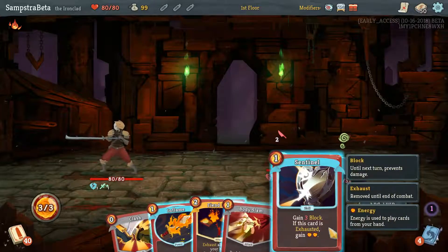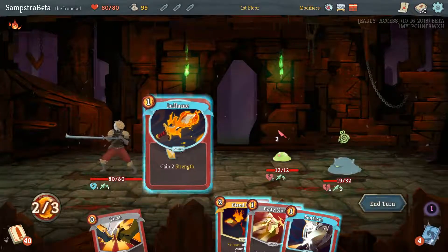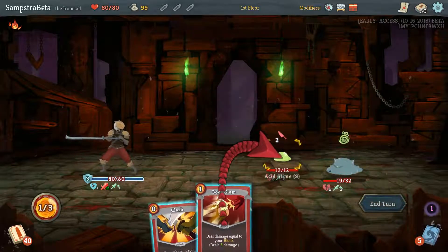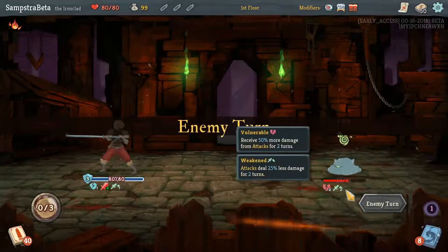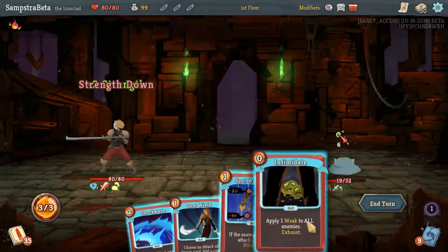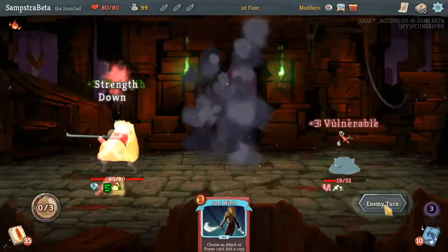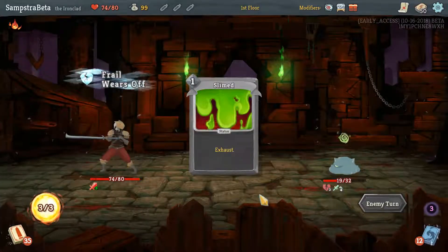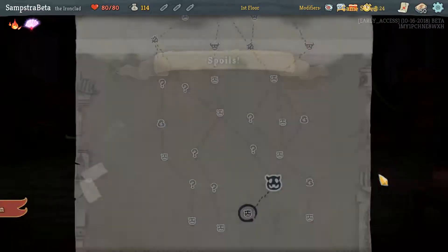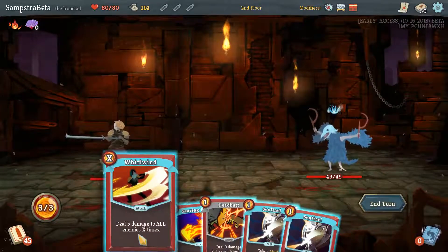Fiend Fire would be good on Sentinel — we get extra energy, and then we can do something good. Inflame, Sentinel, Body Slam, and now we can go with Clash — we can actually kill this guy, which is really cool. Shockwave — let's go with Flex. We could intimidate him, Spot Weakness him, Shockwave — that's it, because we have no attacking cards in our hand. We get hit for a little bit, which is fine. Headbutt, and he is dead.